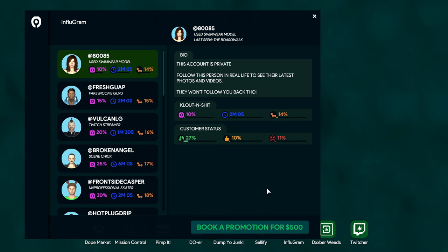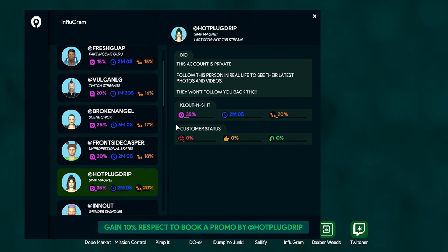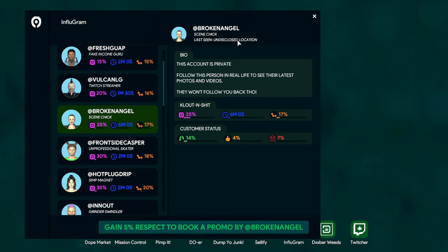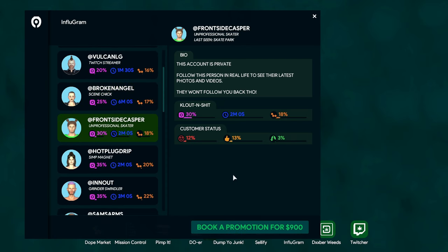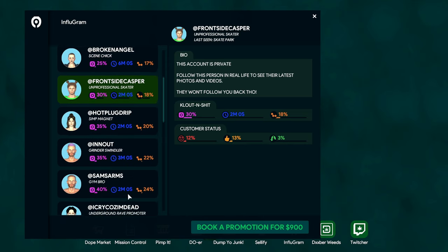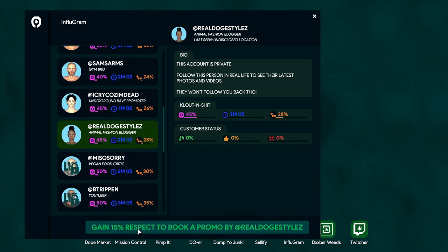When you finally unlock influencers you can have them promote certain things in your shop. It'll tell you where they were last seen for some of them. You want to try to talk to them and they'll tell you what they want. Each time you give them one you'll get a thumbs up. For example this one I have locked - I need to gain 15% respect to book them, so I'd need to give them 15 freebies to get to 15%.